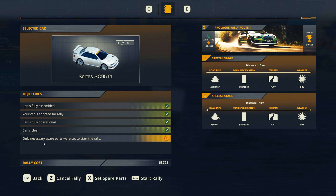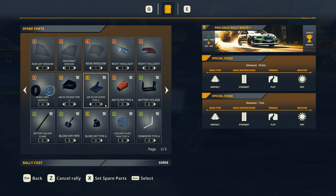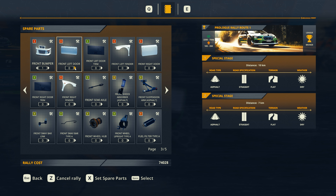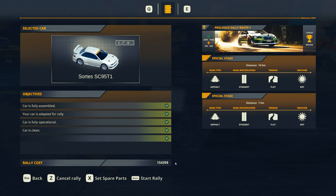The car is adapted for the rally — fully operational, clean, with only necessary spare parts set to start the rally. We can choose all the spares we want to take. Because I don't know how this game works, I'm just going to take one of everything, just to be safe. Because if my driver is anything like me, there will be a tree that he wraps his car around. So there we go — I've set all my spare parts and this rally is going to cost us a total of 15,500, give or take. Let's start this rally.